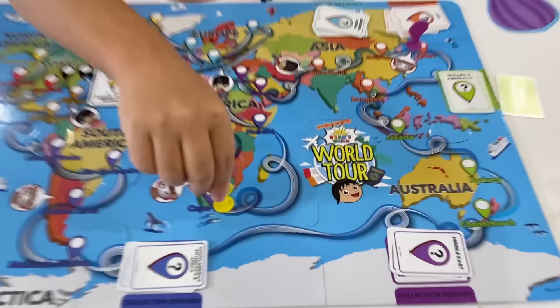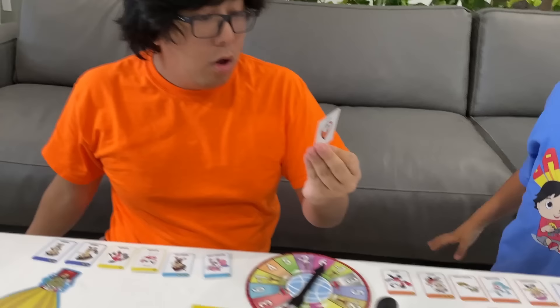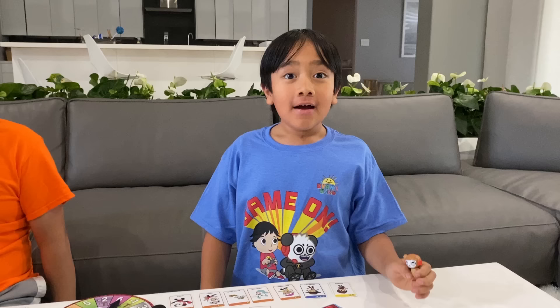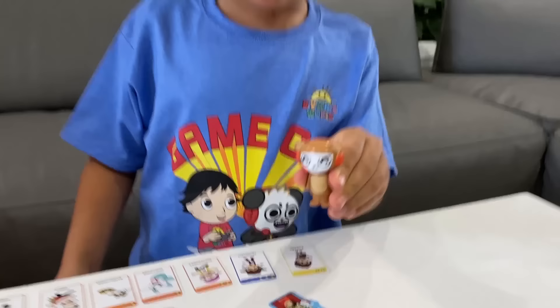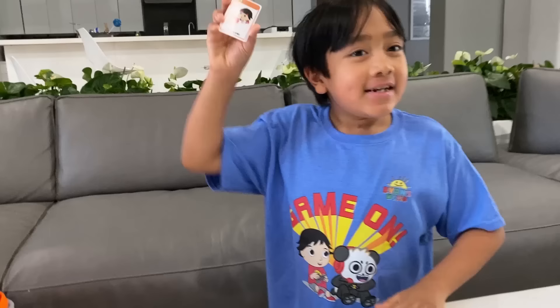I got six. One, two, three, four, five, six — he's catching up. I'm in Beijing. I got Philippine Ryan with three stars. So last turn I actually landed on Tokyo, which gives me Combo, so I can draw another card. Thank you, Combo. I got Tylan Ryan, two stars. I have so many Asian cards — it's like I was made for this.